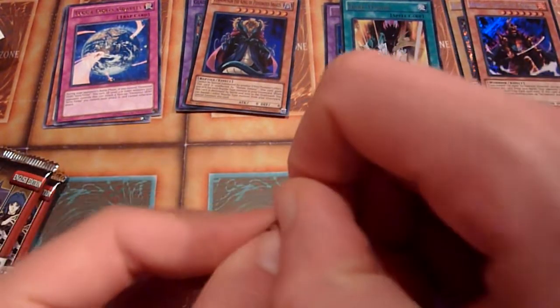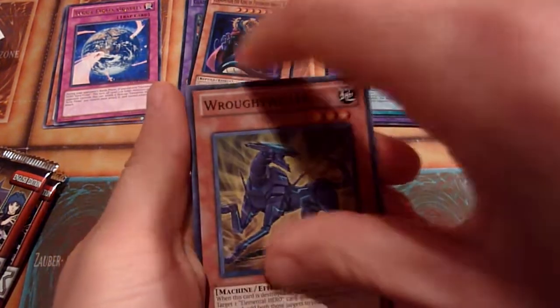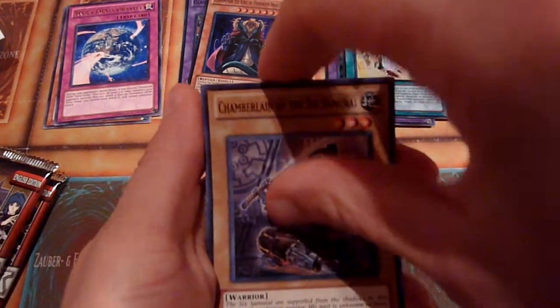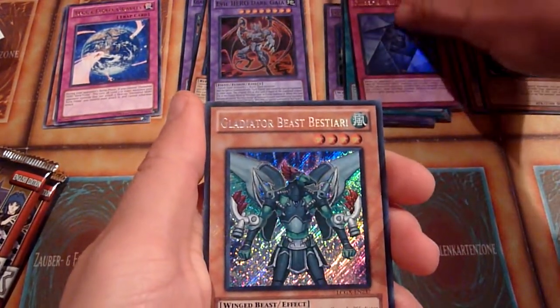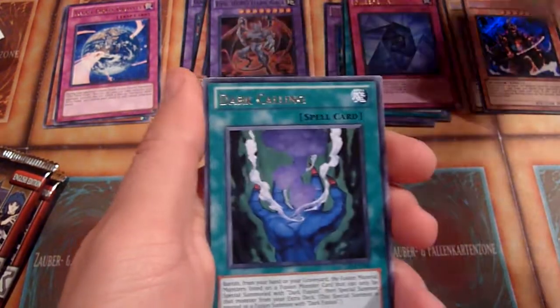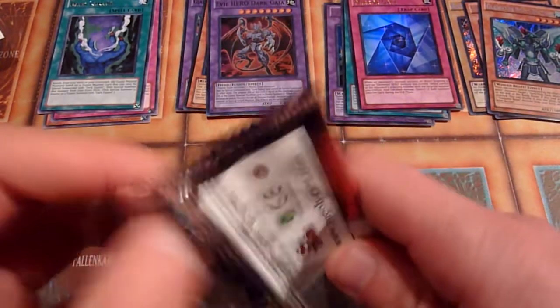Third pack. More Sixth Sams, and of course hero stuff, because it's GX — so lots of heroes, like Evil Hero Dark Gaia. Mirror Gate, meh. Not a good one. Bestiary, hmm. There are definitely better super rares, secret rares, and ultra rares in this set, but today it's not about the pulls — it's about the experiment.